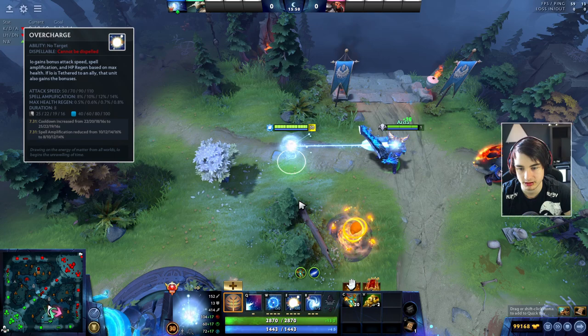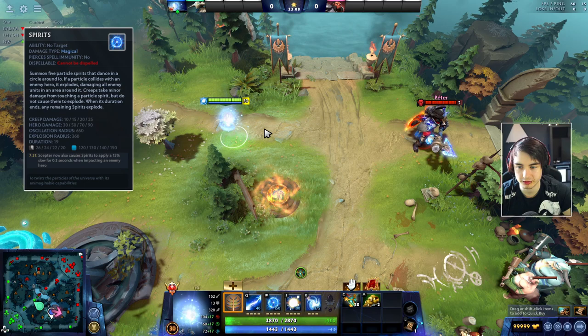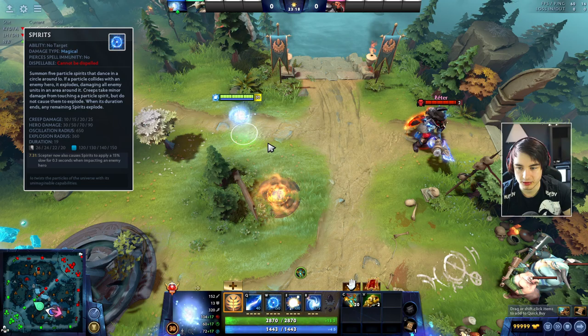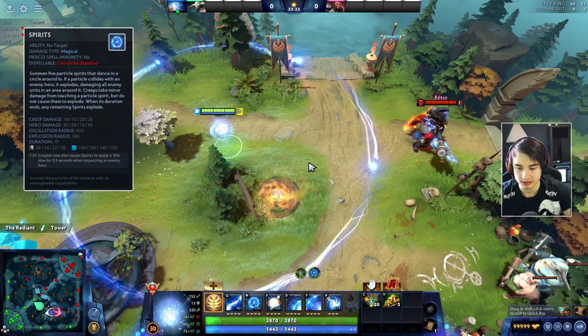You should spam Overcharge in the laning stage and then in later fights use it to buff up your cores with attack speed and spell amp. Also use this to enhance the farming capabilities of your core. Our next ability is called Spirits - IO will summon up to five spirits around him that can deal damage to enemies once you hit the enemy.